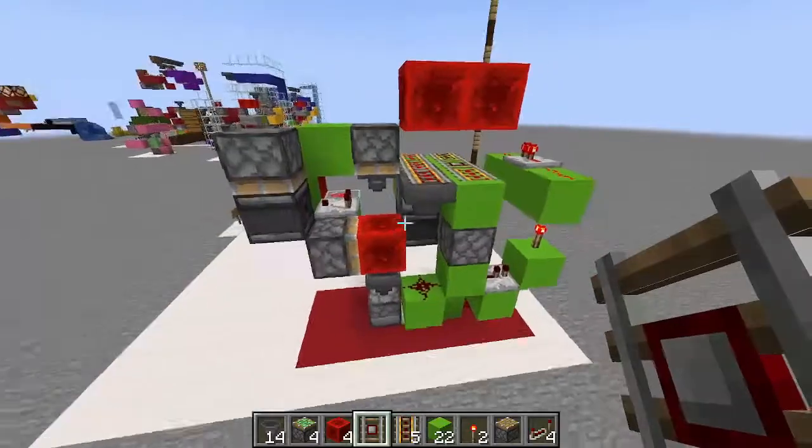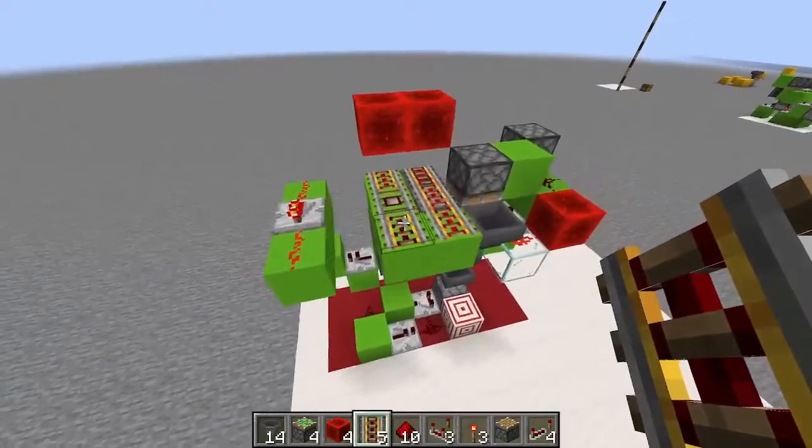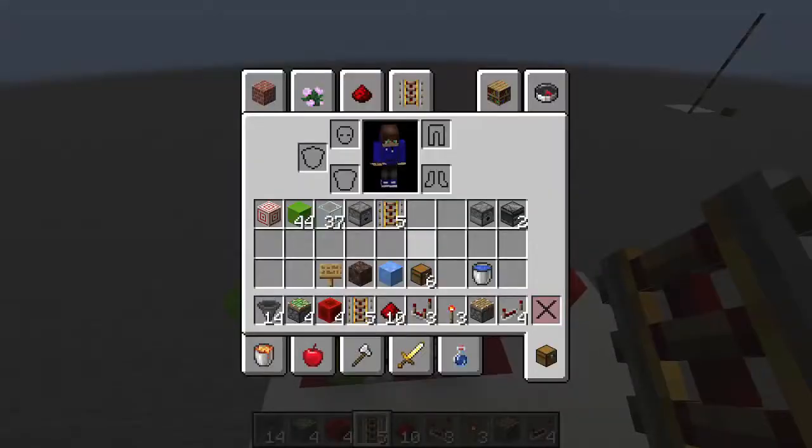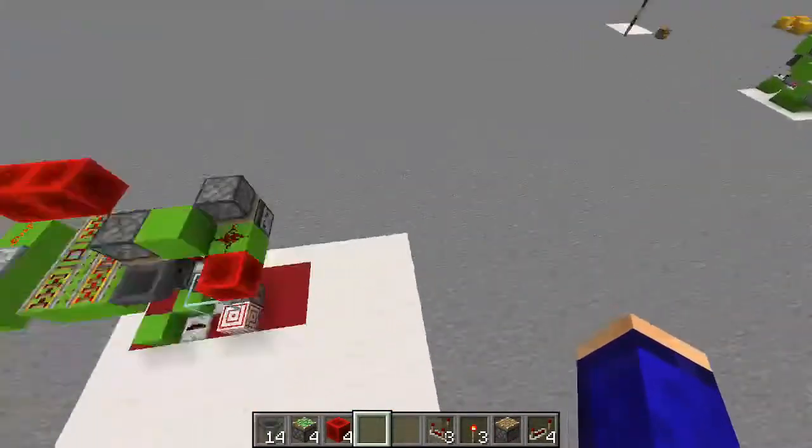At least, my redstone — still got to do a few other things. But this is the complicated part. So now that that's all done, let's actually build ourselves the sorting system that's attached to this, as well as the item transportation unit which just brings it up a little bit.